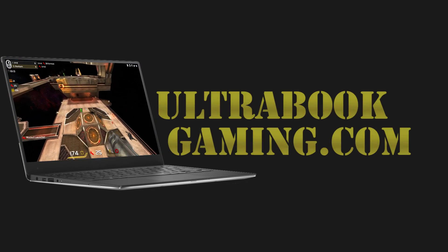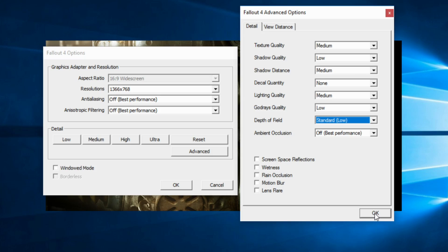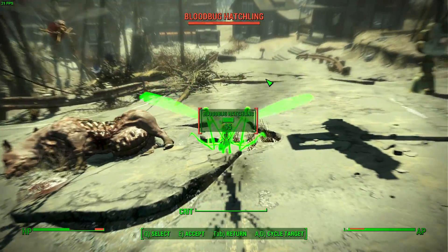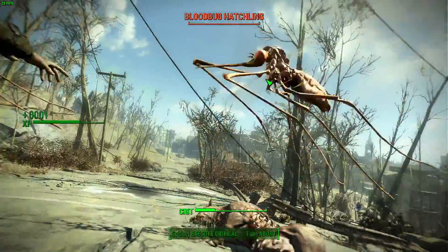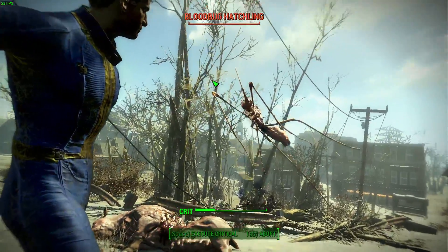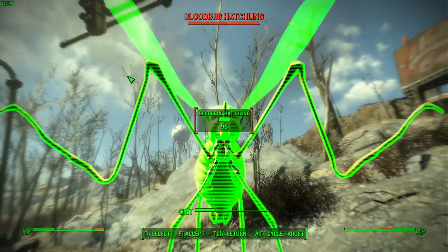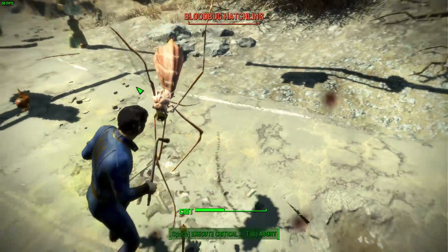Hi, I'm James and in this video I'm taking a look at Fallout 4 running on Intel HD 520 graphics. This is actually on a Core i3 6100U and we are running the game at 1366 by 768 and the low detail preset, just playing through some of the early stage of the game. With the recent updates and drivers from Intel and Bethesda, the game actually now works correctly without any tweaking on Intel HD graphics.